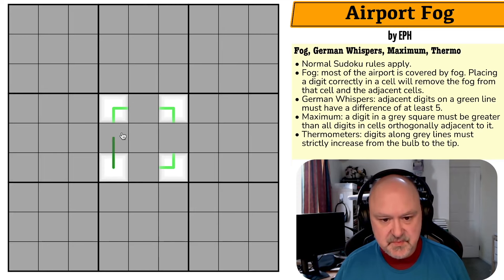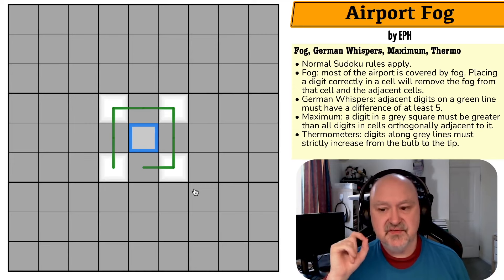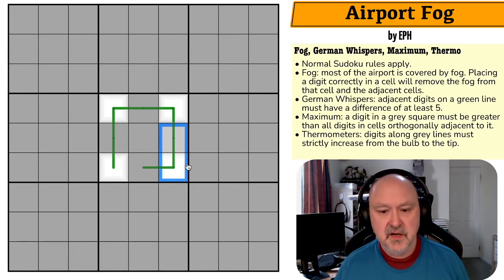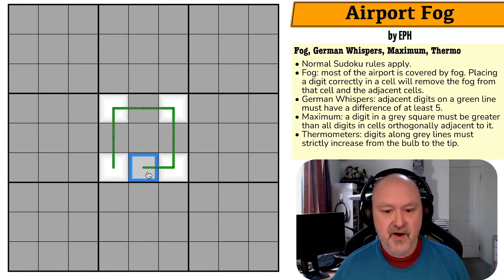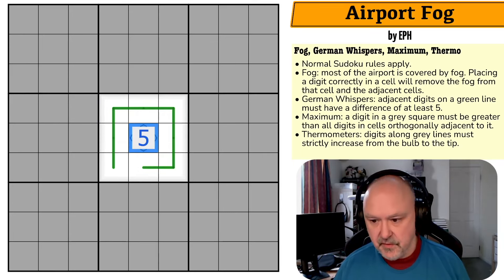I'm going to restart the puzzle to reset my timer. This cell is going to be a five. Why? I can see this German whisper line passes through this box and through several cells. You can never put a five on a German whisper line because there must be a difference of at least five between adjacent cells. If I put five here, adding five gives 10 — not a valid sudoku digit — and subtracting five gives zero — also not valid. So you can never put five on a German whisper line. That's a five.